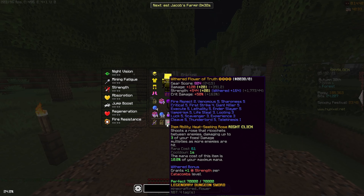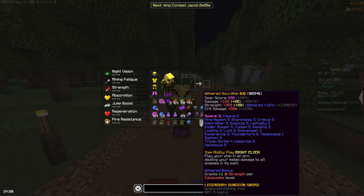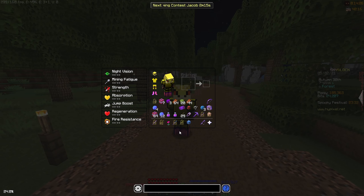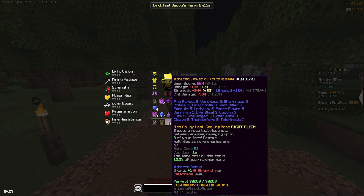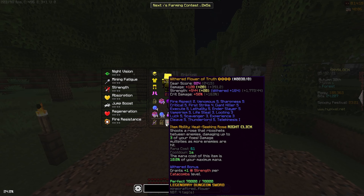Outside of dungeons, my Flower of Truth deals around 103k damage while Soul Whip does 78k. There is a bit of a difference, but I don't feel like it'll matter that much. I used both during fragrance runs — I was using Flower of Truth before, switched to Soul Whip, and was pretty satisfied. That's why I'm making this video.